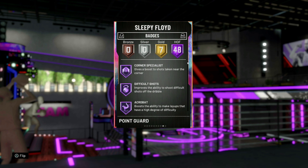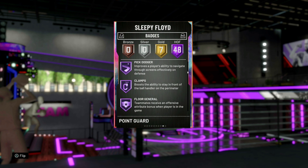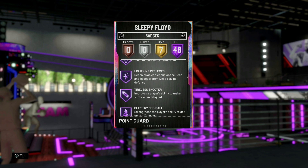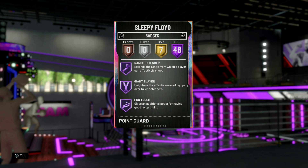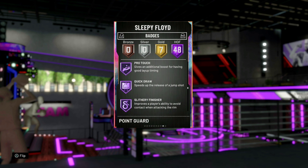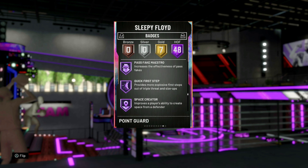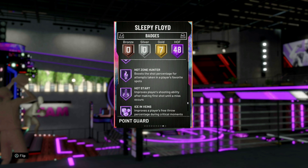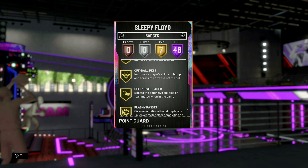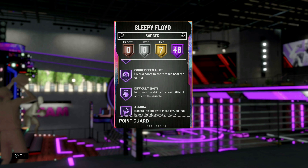Let's take a look at these Hall of Fame badges: Catch and Shoot, Difficult Shots, Acrobat, Ankle Breaker, Dimer, Clamps, Floor General, Lightning Reflexes, Intimidator. He got some pretty good defensive badges. He has Hall of Fame Range Extender. Sleepy Floyd — and he got Quick Draw, Handles for Days. He might have a shot. He's got Hall of Fame Tight Handle, Stop and Go, Quick First Step, Deadeye, Ice in Veins. He comes with seven gold badges as well. So he has the Hall of Fame badges to back it up.